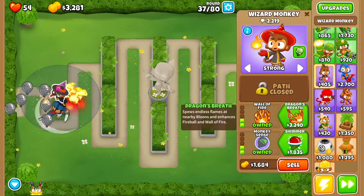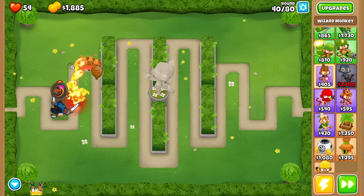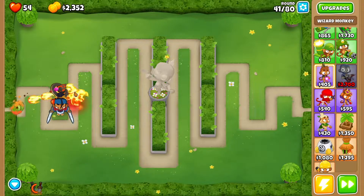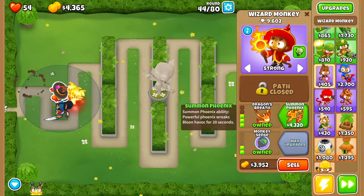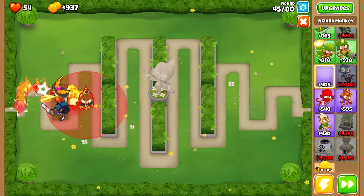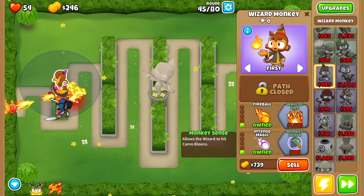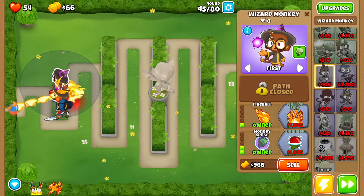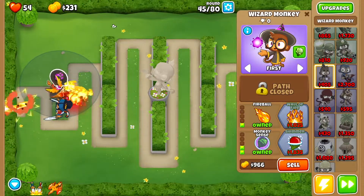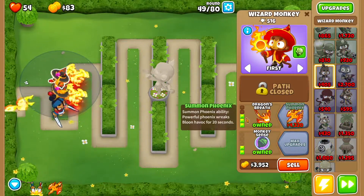As soon as you can, rush Dragon's Breath. Around round 40, just when it pops, use Adora's active and you'll clean it up. Then get Summon Phoenix. Now get a second Wizard Monkey — drop it right over here. Go Fireball, Intense Magic, Monkey Sense. Keep this one set to First. That's very important: keep the first wizard on Strong and the second on First. Then get Wall of Fire, then Dragon's Breath.